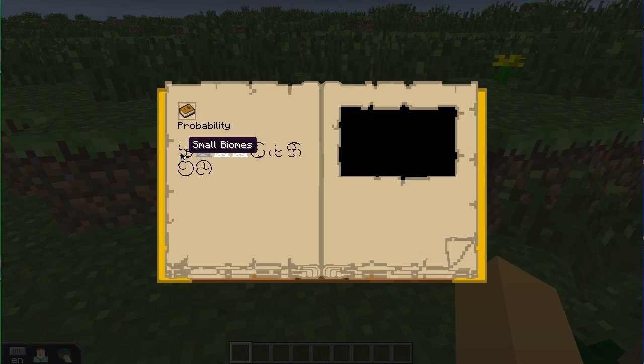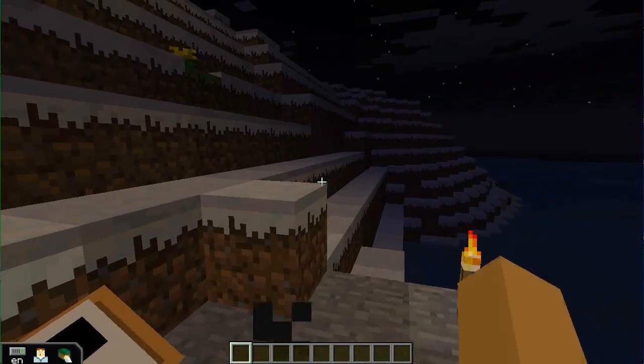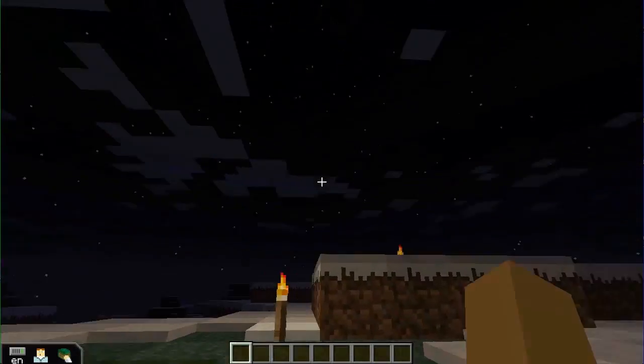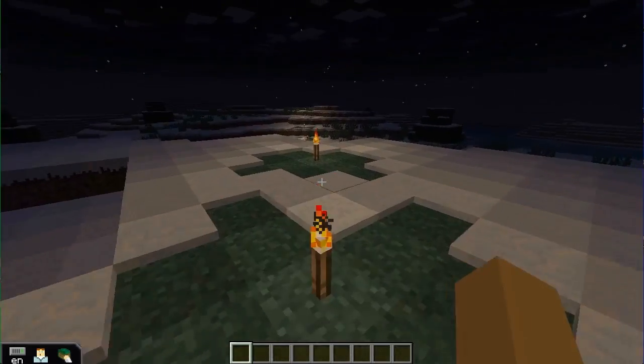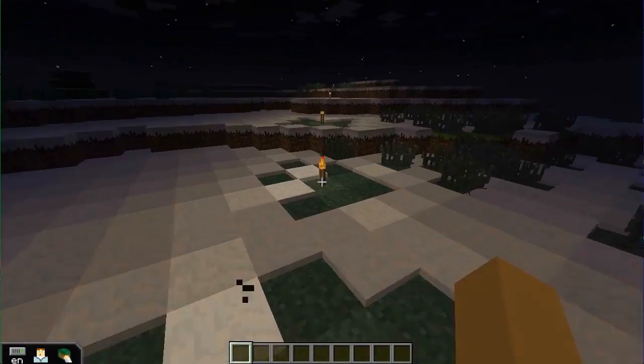This is a small biome — frozen ocean with ice plains and ice plains with dense ores. It's dark, it's got fast weather, it's eternal night, and it's standard terrain. So not the best world, and here we are. Not the best world for a probability station, but this is a completely new world. It's storming, it's completely dark, and it will always be dark regardless of the server settings that Minecraft Edu has.